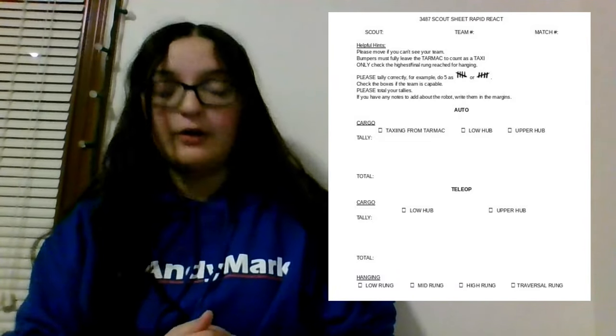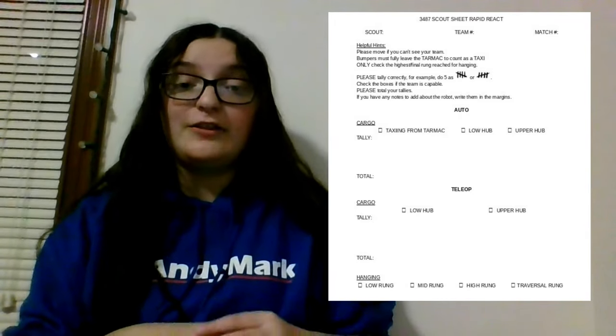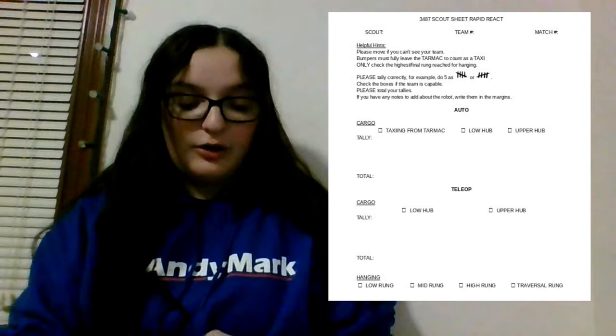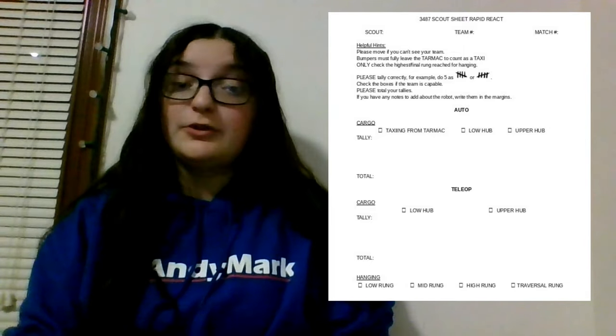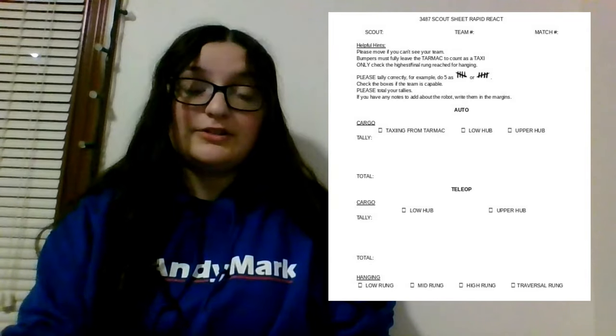Then there's the low and upper hub cargo. If they shot into the low hub, tally that; upper hub, tally that; and once you're done tallying, write the total at the bottom. Underneath auto is tele-op, which is fully driver controlled. Same thing with low and upper hub — if they made it in there, tally then total.